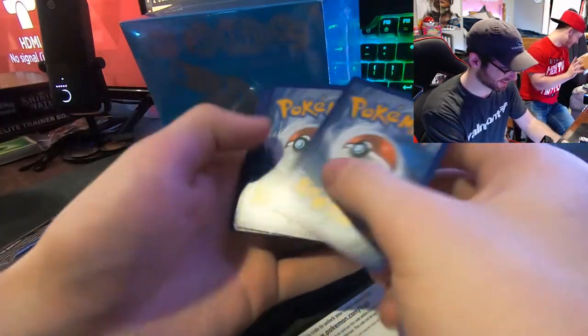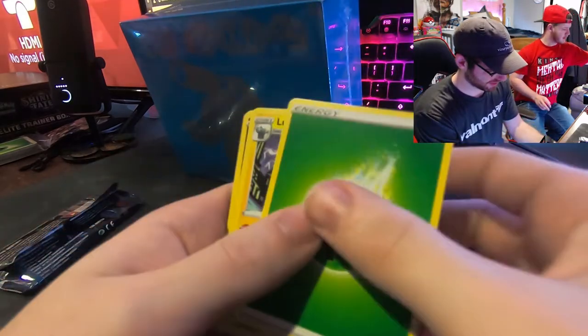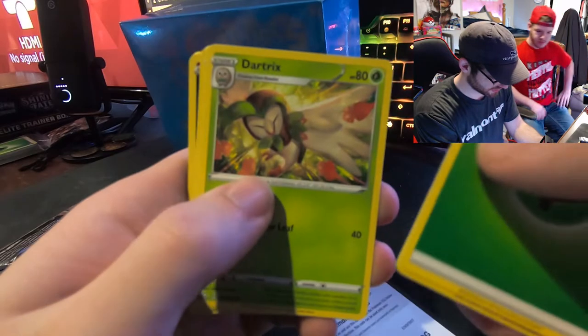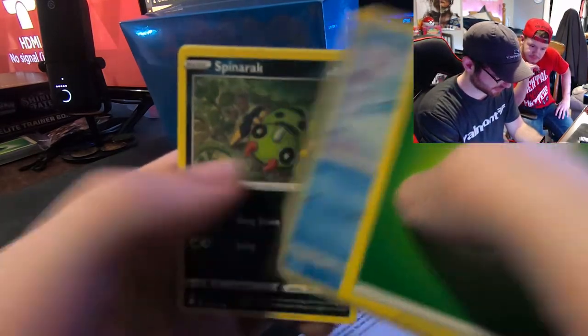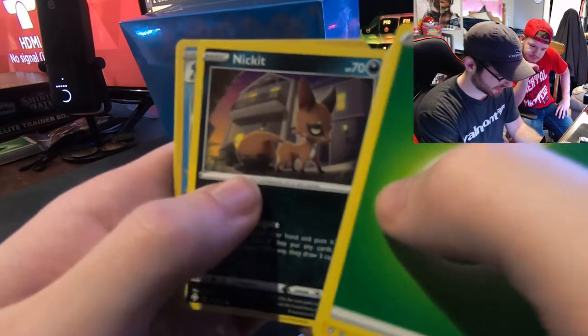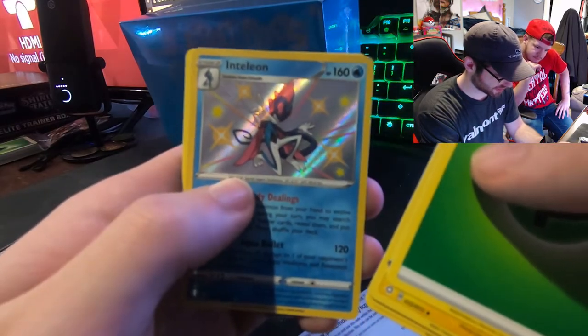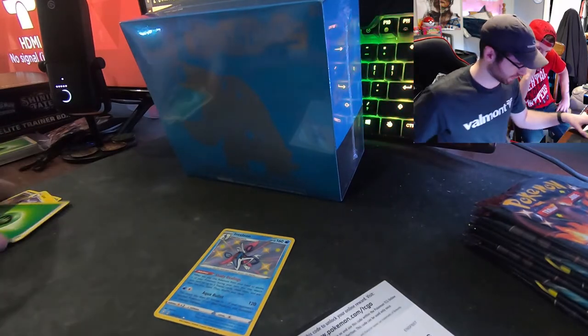Jesse's trying to put together a box. Okay — code card — one, two, three, four. Leaf energy, Luxio, that owl thing, Rusted Shield, Horsea, spinner rack, Rowlet, Morpeko, Nickit, Inteleon shiny, and a Celebi. Nothing fancy with the Celebi though — I like that shiny though, it looks cool.